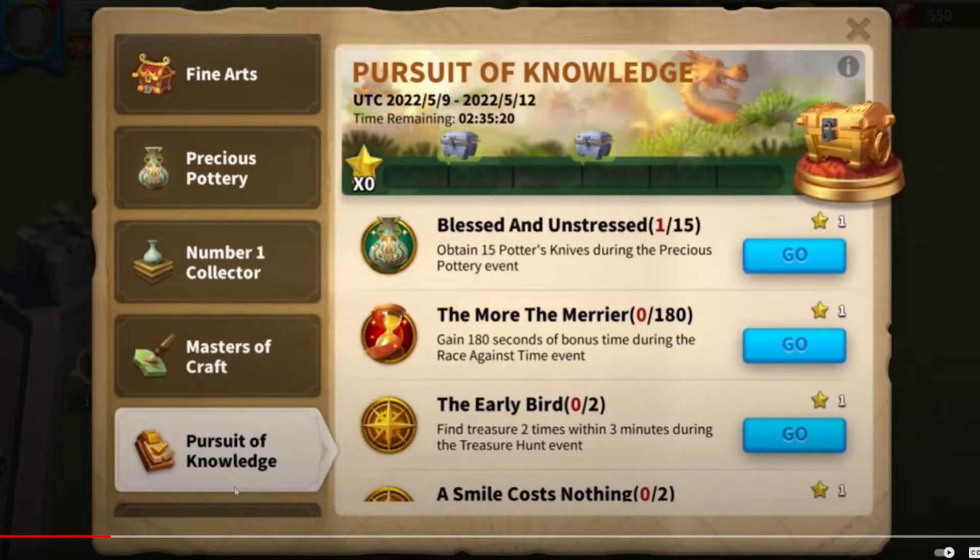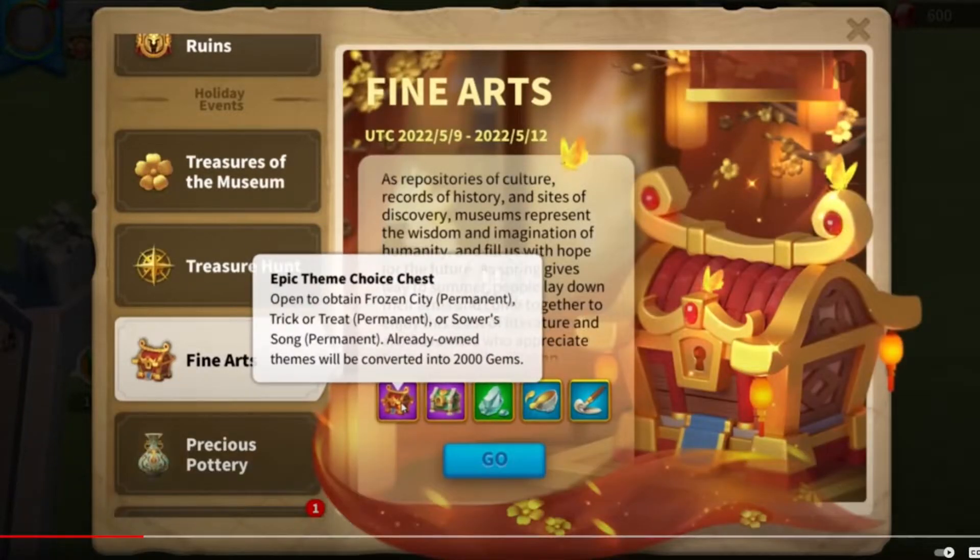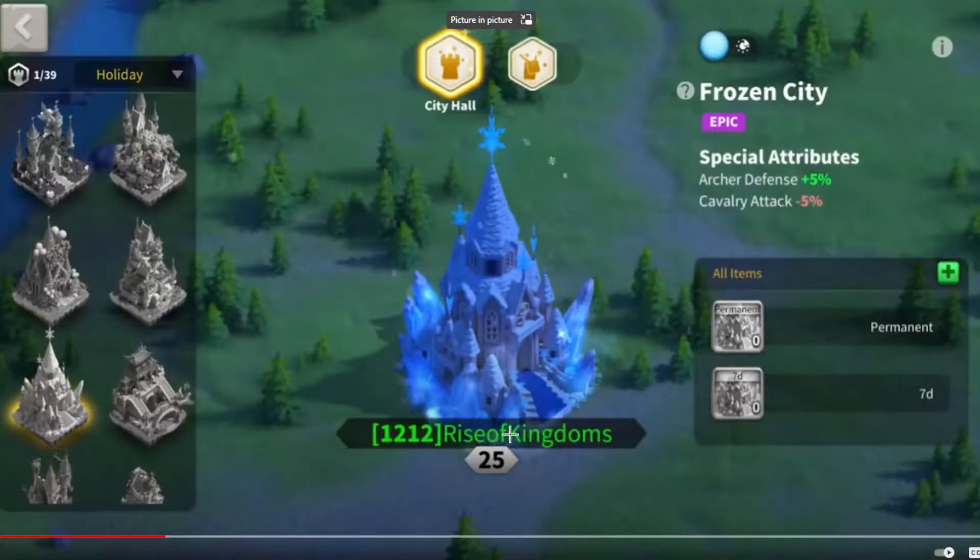There's a new Pursuit of Knowledge quest, which seems like more quests for you to complete in exchange for rewards from different treasure chests. We also have an Epic City Theme Choice Chest — one option is an epic Troy city theme, and if you don't need any of the skins, like the Cyrus Song which is really old, you'll get 2,000 gems instead.